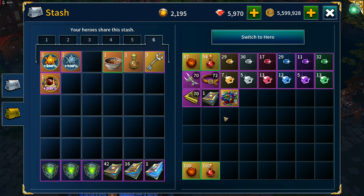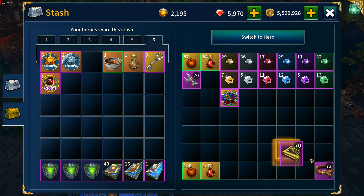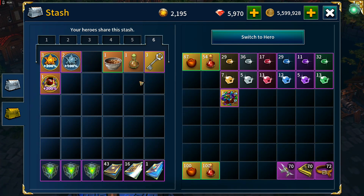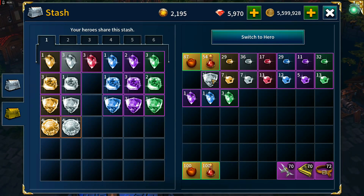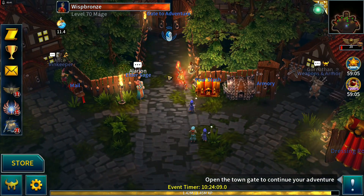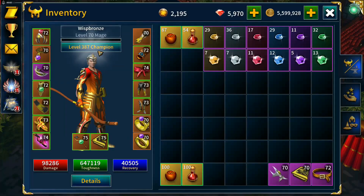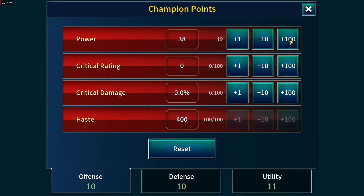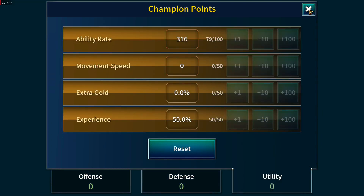Drops start getting better the higher trials we run — with better drops we get more Mark of Titans and more greater essences, which are the things we'll be most in need of. I'll just throw those in there for now and worry about sorting them later. We got 31 champion levels, so our power keeps improving, with life on hit and ability rate going up.